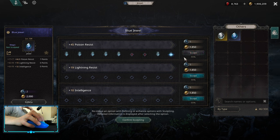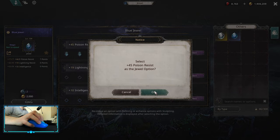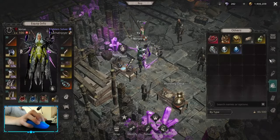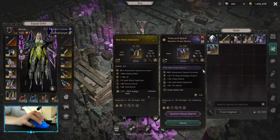I'm going to press it now — that's not a bad sculpt. Whenever you confirm sculpting, it lets you choose one option. I'll choose poison resistance, and it selects that one. So the jewel is now sculpted.